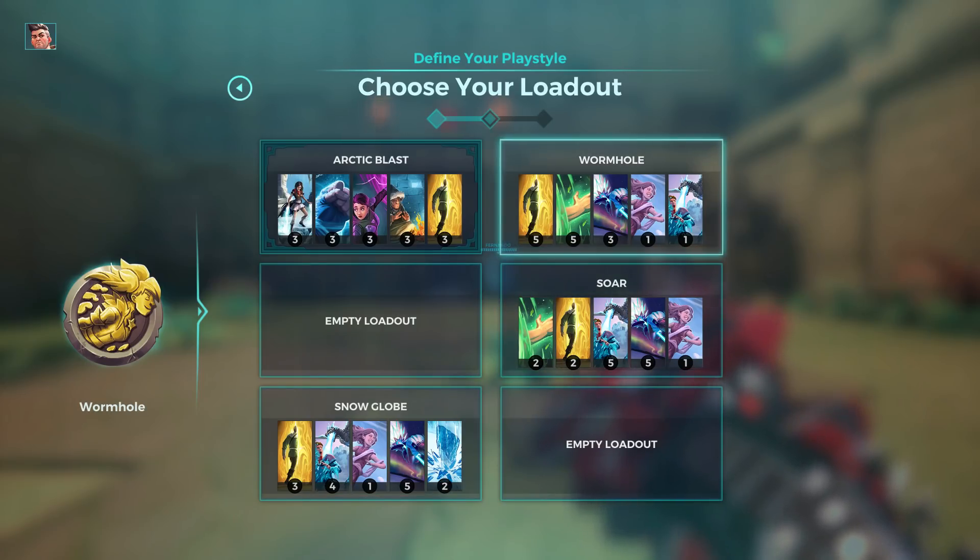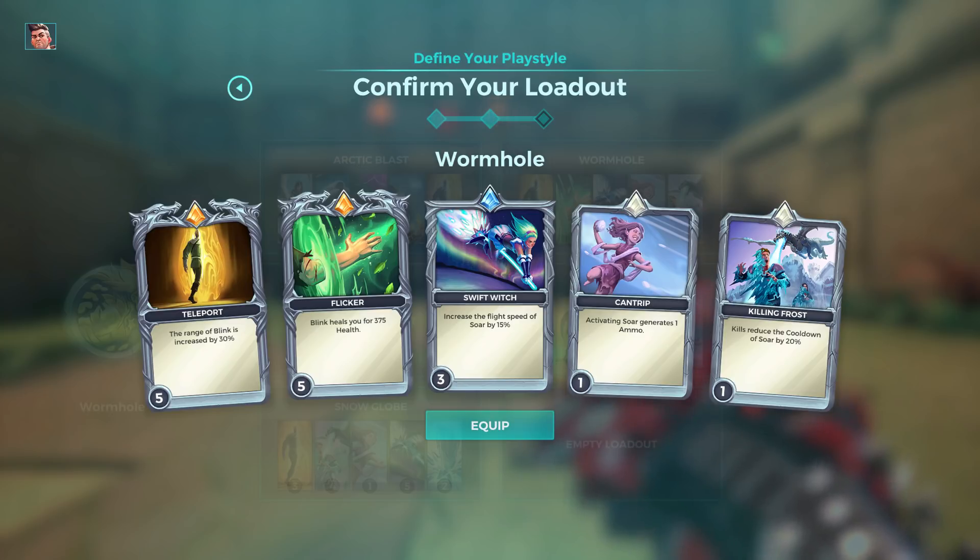For loadout with Wormhole, Teleport, Flicker, and Swift Witch are the most important free cards you need. Teleport on level 5, Flicker on level 5, and Swift Witch on level 3, because the sword is too slow and you need to increase the speed of it.